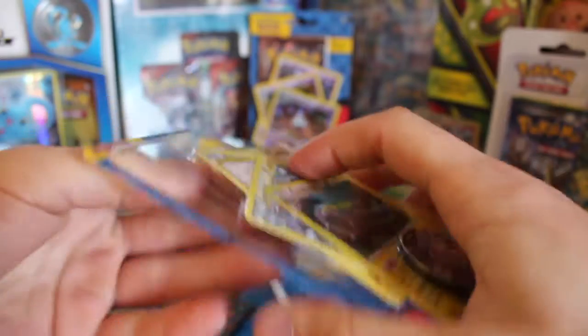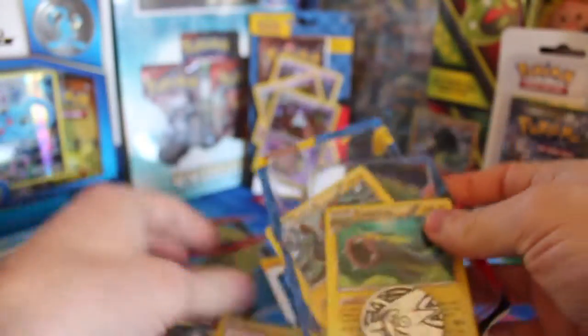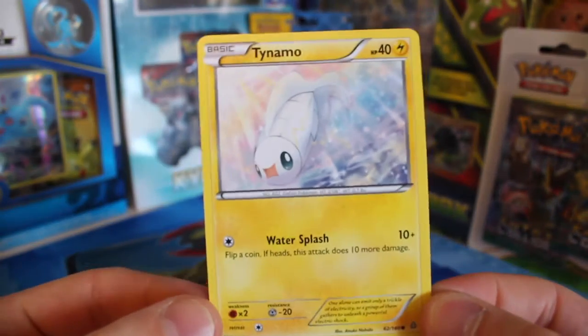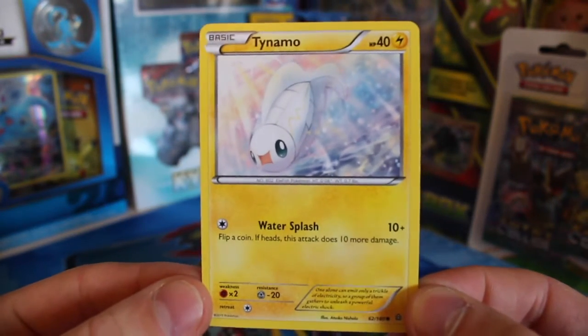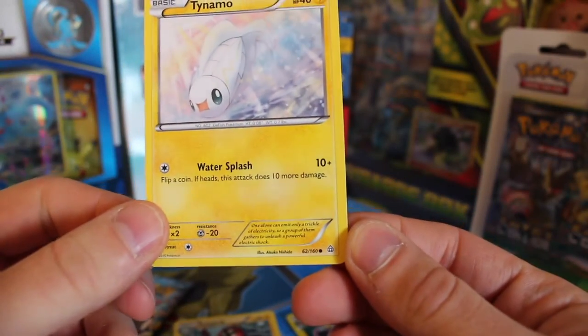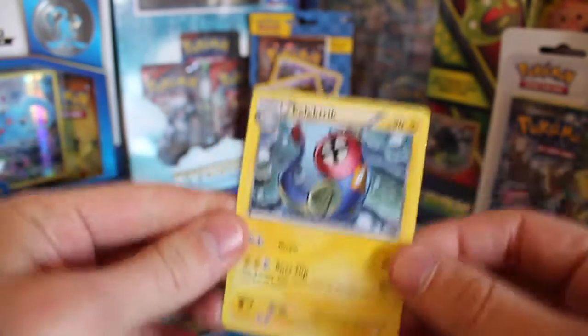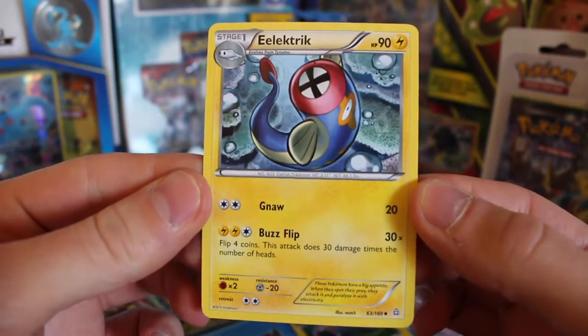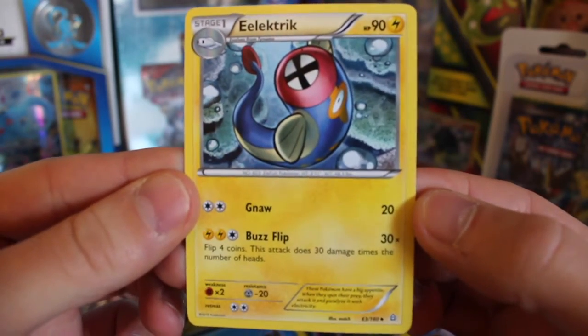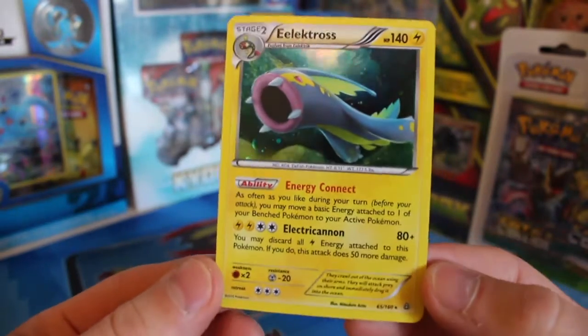Trying not to damage these cards, keeping them as nice as I can. First off is the Tynamo, which knows Water Splash and has 40 HP — pretty cool card. These aren't promo cards, they're just cards from the Breakpoint set. The Electabuzz has nice artwork, and the best attack is Buzzflip with 13 times damage.